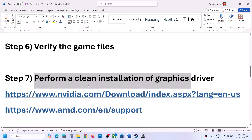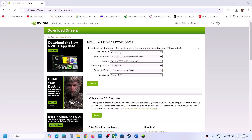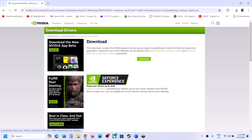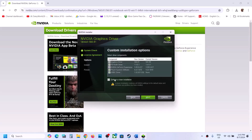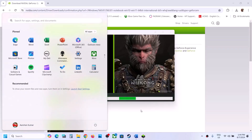The next step is to perform a clean installation of your graphics driver. If you have an NVIDIA card go to the NVIDIA website; if AMD, go to the AMD website. On the NVIDIA site, select your product type, series, and graphics card, then select your Windows version and click Search, then Download. Run the exe, click Agree and Continue, select Custom installation, click Next, and make sure to check 'Perform a clean installation.' Click Next, let the installation complete, restart your computer, and then launch the game.